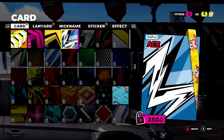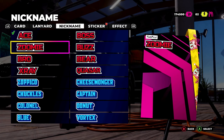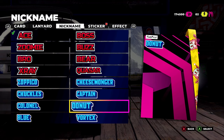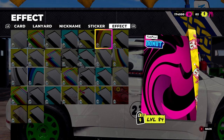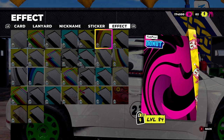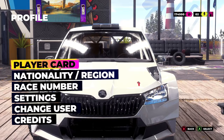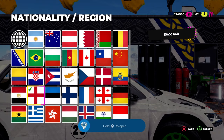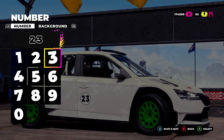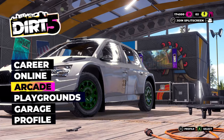There's quite a lot to unlock — wow. You can change your nickname as well. There are way too many nicknames to choose from, but I'm going to go with Donut. We've got 3D effects as well — some of these are awesome. You can customise and save your player card. You can change your nationality and region whenever you want, same with the race number and background. So if you don't like it off the get-go, don't worry — you can change it. Back into the career we go.